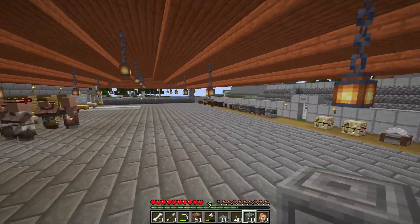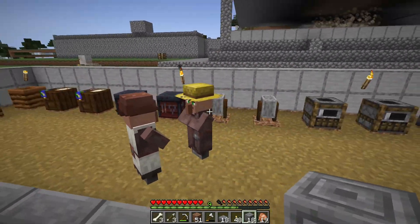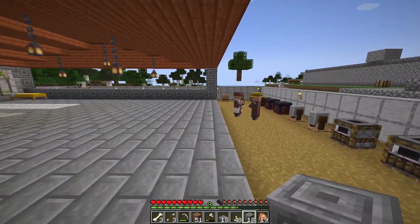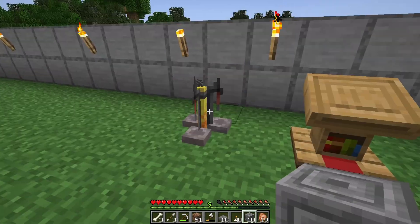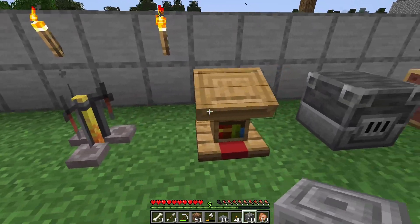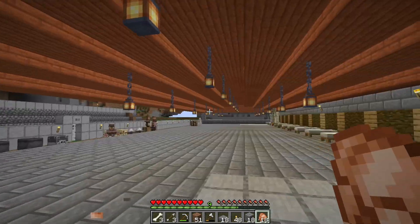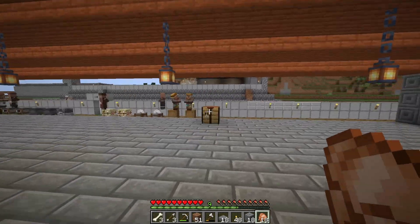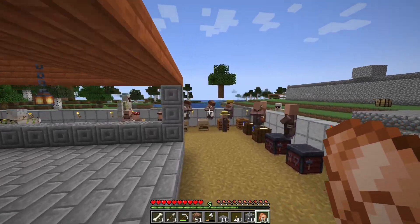Okay guys, now I am working here and I have to work here to get things done. We have done the work here. Now I have been able to trade. I have a lantern and a lectern here. It doesn't look that good to me, so I think I will take one lantern and one lectern stand instead. Because this decoration is done here, I will drop some jobs to give my villagers a few more tasks.